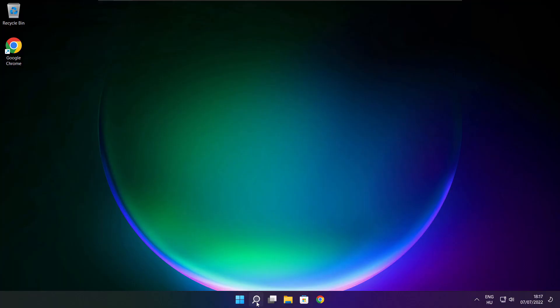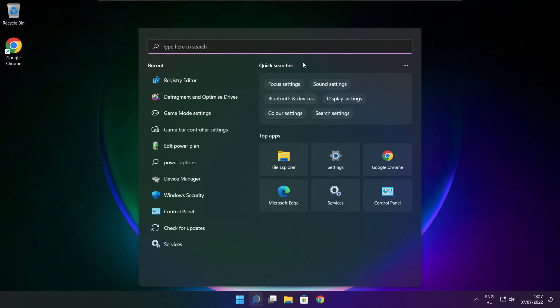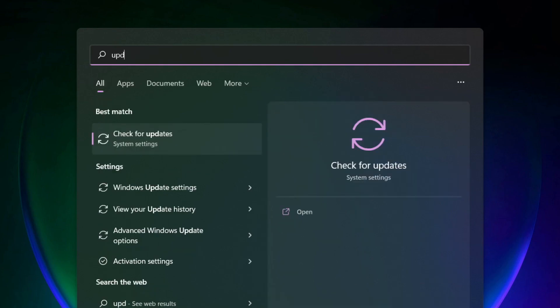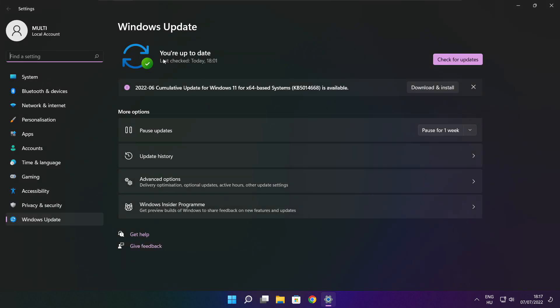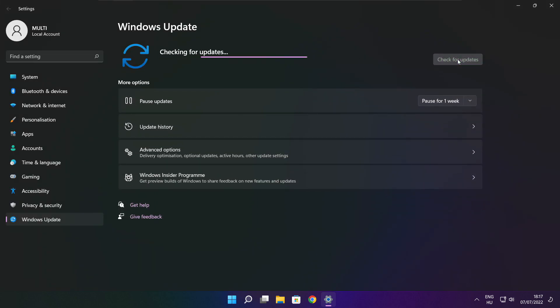Apply and OK. Play game. If that didn't work, click search bar and type update. Click check for updates. Click check for updates.